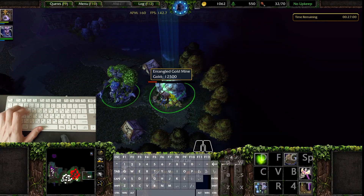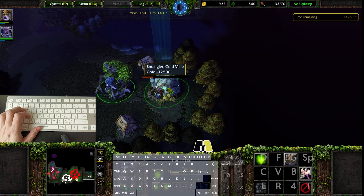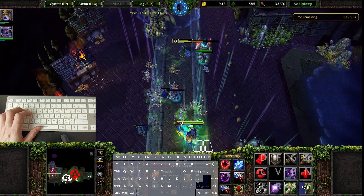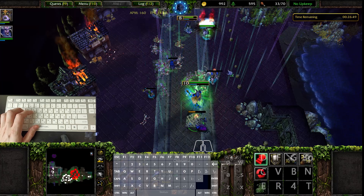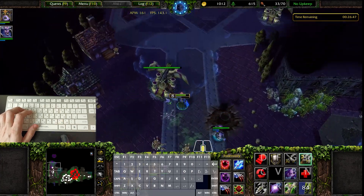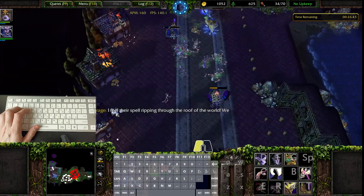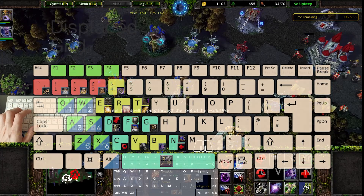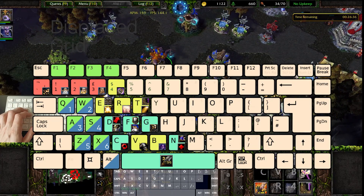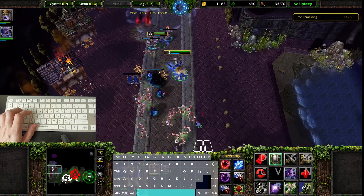You can see on your screen that my hand barely moves, and I have access to all nine control groups, the worker, the camera hotkeys, the six items, and two heroes. I barely move my hand because the layout is just so much more compact, so I can use all the buttons necessary to play the game without any hand fatigue and without being slow. The layout on first glance looks kind of strange, but I promise you it's way more intuitive than it looks once you get used to it — and it will take you maybe a day or two.